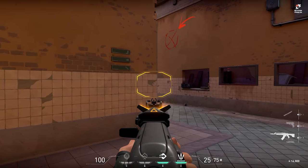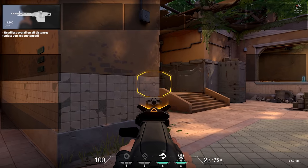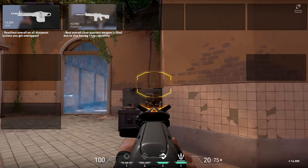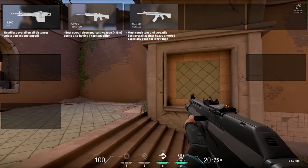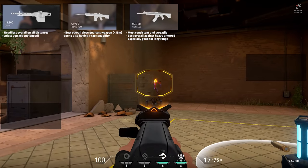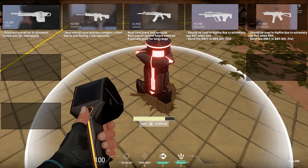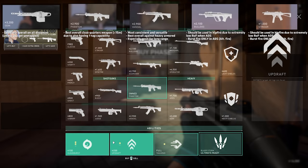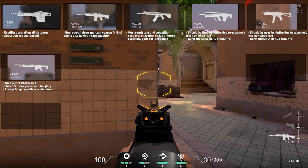So based on these data, we can say the following. The Odin is big, heavy and expensive, but also the deadliest weapon at all distances unless you get one-tapped. The Phantom is the best overall when fighting in close quarters up to 15 meters, due to its one-shot capability. The Vandal seems to be the overall most consistent assault rifle and the best choice against heavy armored players — it especially pulls ahead at longer ranges as it deals the same damage regardless of range. The Bulldog and Stinger are hipfire weapons as they have a trash-tier time to kill while ADS due to their very low ADS rate of fire. The Guardian is the DMR of the game — if you can click fast enough while controlling the gun, it is a very deadly choice.